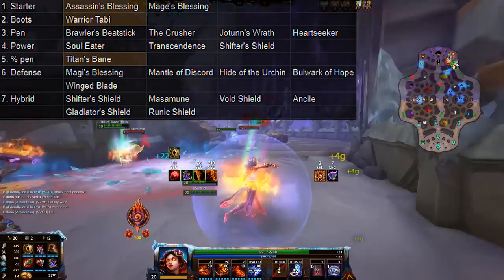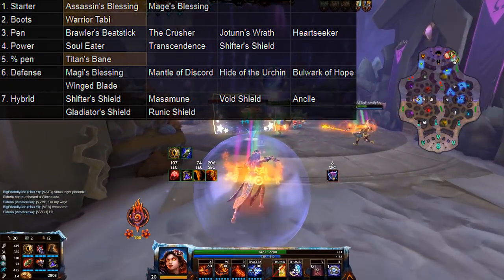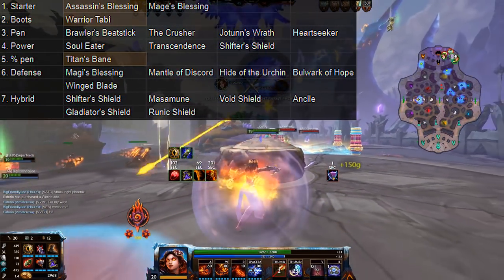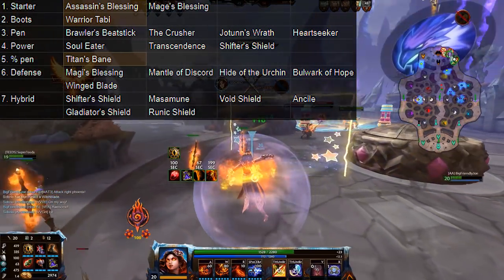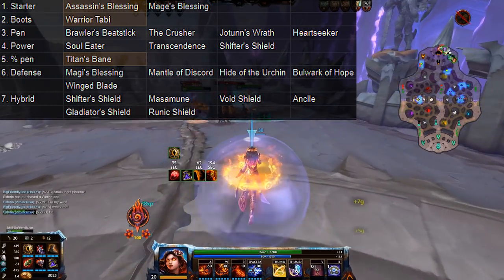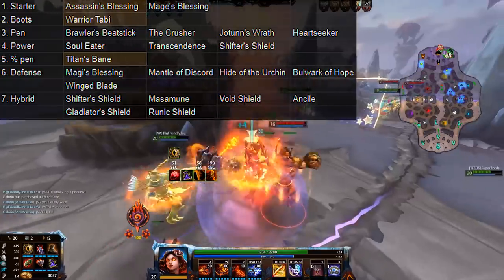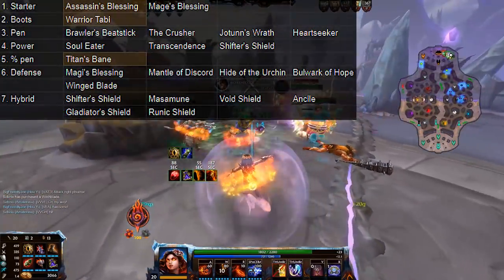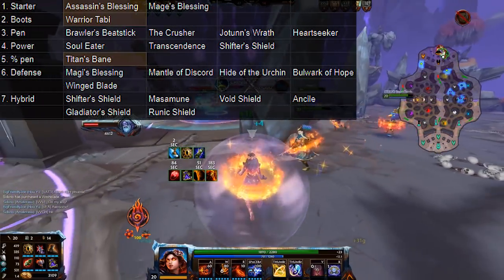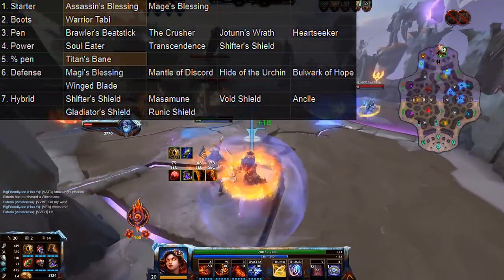Bulwark of Hope is actually pretty cool too — the passive here helps her if you're against heavy magical damage. Winged Blade is good if you're against a strong slow comp, which really hinders her a fair amount. There are a lot of hybrid items you can also make use of: Shifter's Shield, and also Masamune, which can in late game replace Boots as well, as she gets crazy movement speed from her 3 — especially if you've built Heartseeker earlier on. Void Shield and Unseelie are always decent options if you need some hybrid choices, and Gladiator's Shield and Runic Shield shouldn't be ruled out entirely. Gladiator's Shield helps her sustain even more, and Runic Shield is just a great magical defense choice with a little bit more survivability.